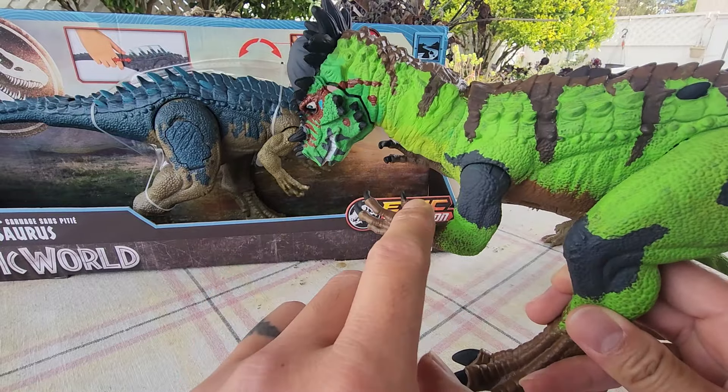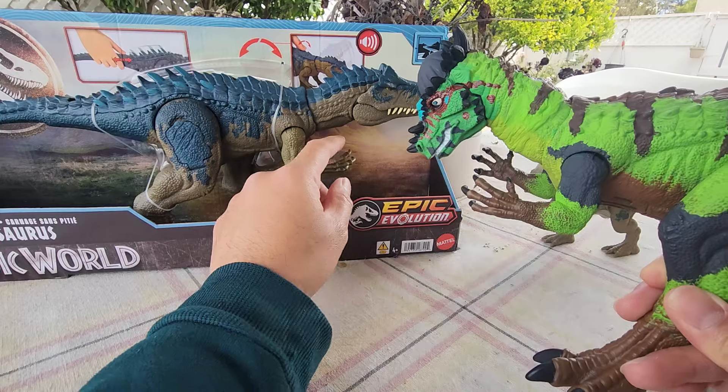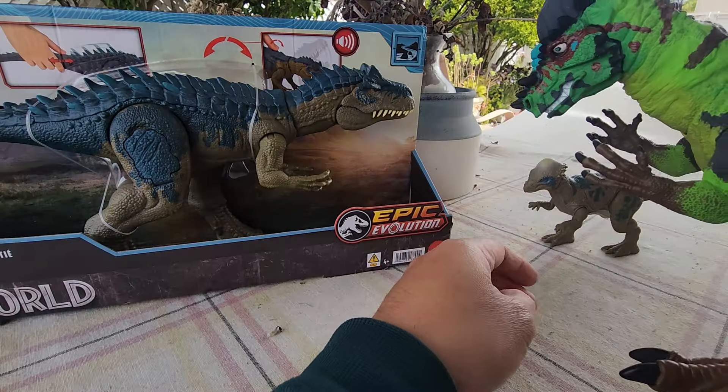I added another opposable thumb right over on the other side. Unlike this one, the Allosaurus doesn't have any thumbs — it only has three fingers. But I decided to make it four because Pachycephalosaurus, I believe, has...